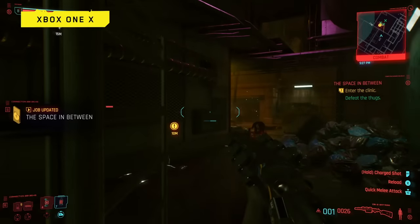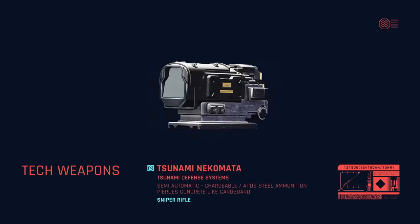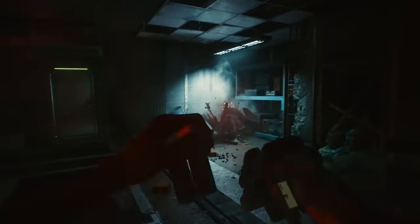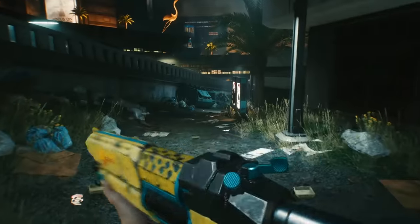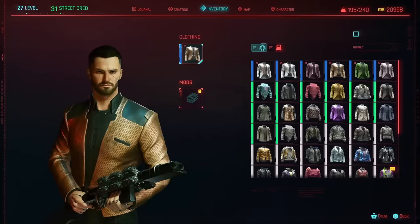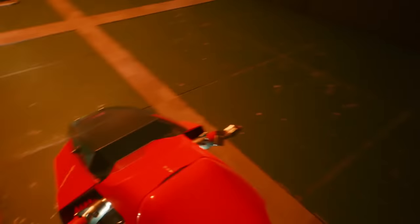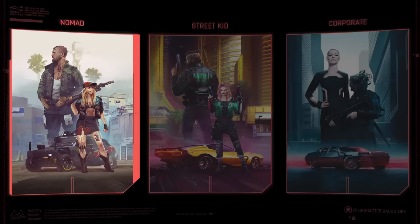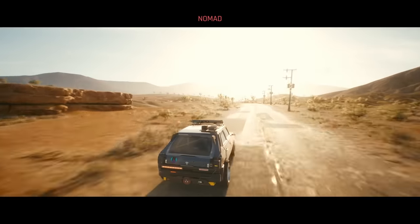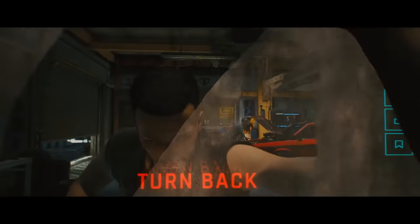For weapons, tech weapons seem to be the way to go — the tech shotgun can punch through walls very effectively and will be further empowered by the Crazy Science perk from the engineering skill tree. As an engineer, we can actually build our own armor using the crafting system, so I'm looking forward to seeing what kinds of tech-specific armor will be available. For life path, any option is possible, but for that crafty tinkerer style, Nomad seems to be the way to go given that working on cars is part of their base game story.